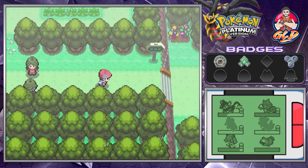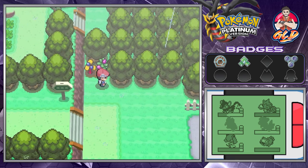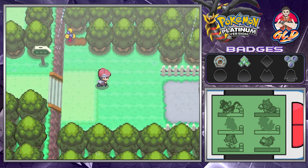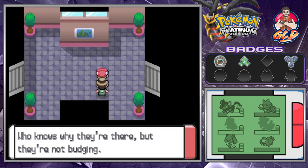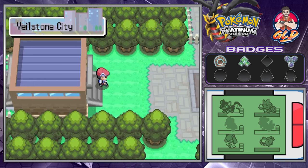Those were the last two trainers, and the last two berries here are a Wiki Berry and a Mago Berry. The Wiki Berry isn't fully ripe yet so we have to wait. We wanted to go to Celestic Town but there are Psyduck blocking the way and they're not budging.